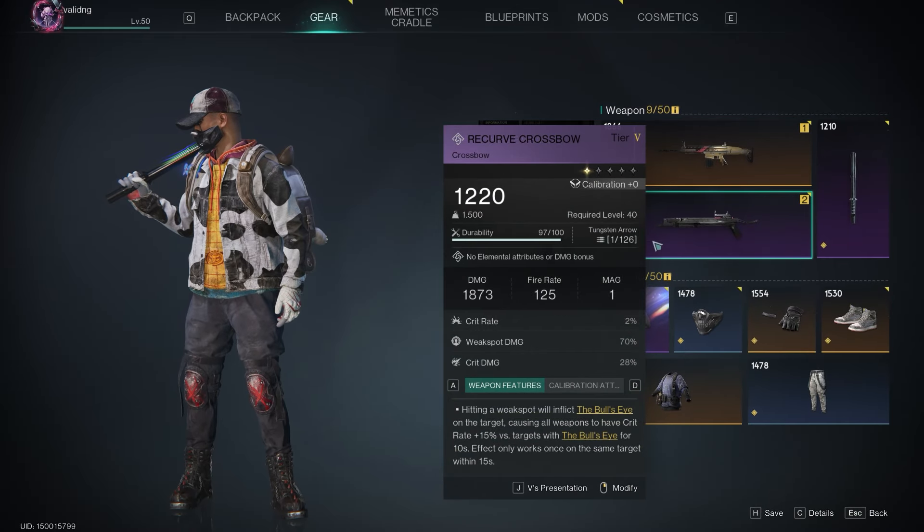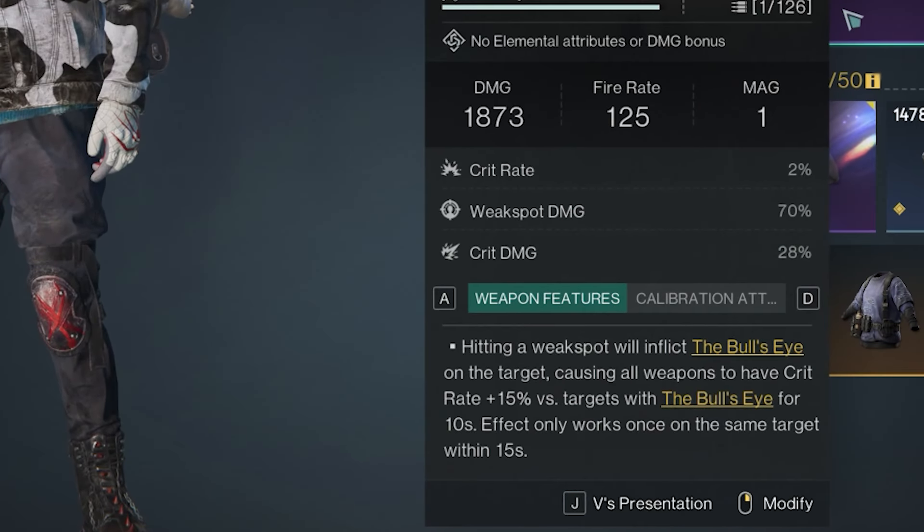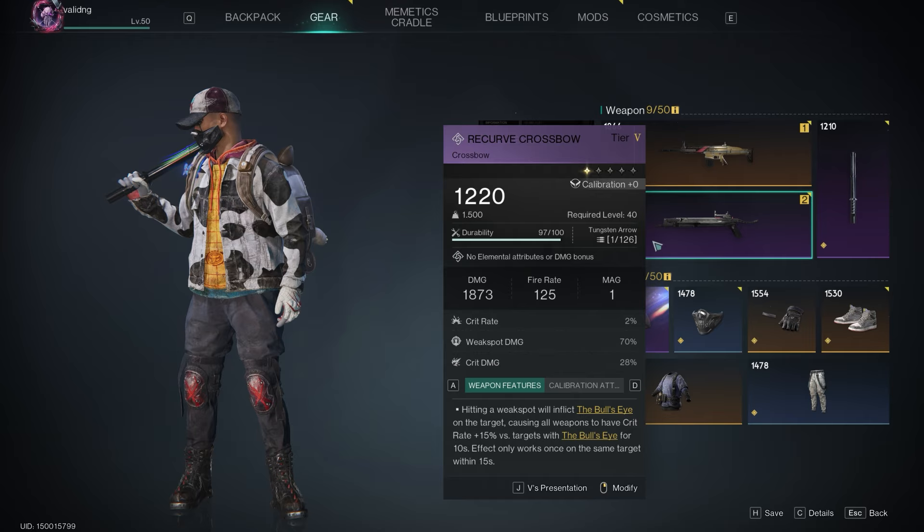To get those numbers I'm also using the purple crossbow. Hitting a weak spot inflicts the Bullseye effect on the target, causing all weapons to have crit rate plus 15% versus that target for 10 seconds. The downside compared to the sniper rifle is that you need to hit the weak spot — sometimes in battle you won't be able to, you'll miss the shot, or some elites don't even have weak spots.